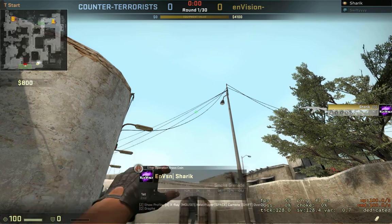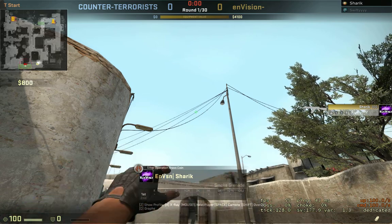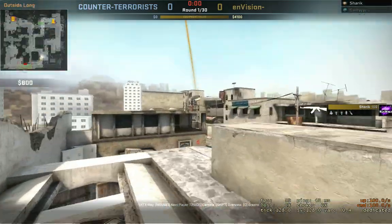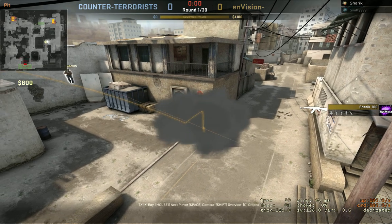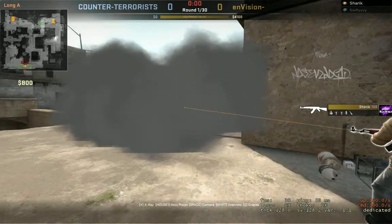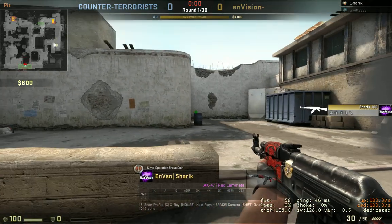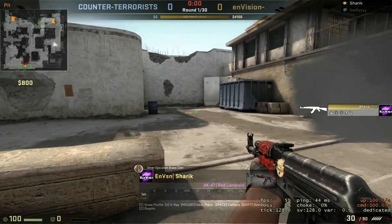We're going to take about two steps forward. But remember, you have to walk — like that. Perfect. The CT operas are smoked out, and you guys can push out of A long connector and take control of this area.